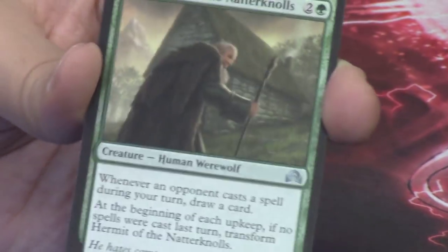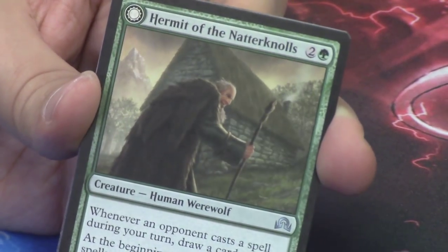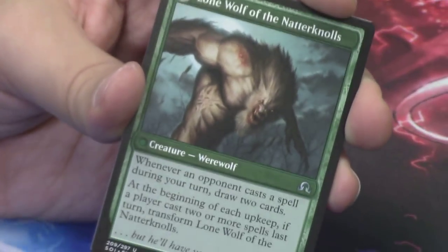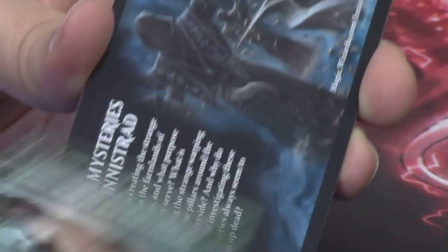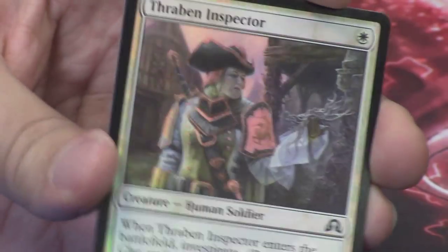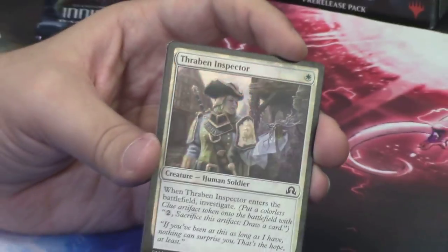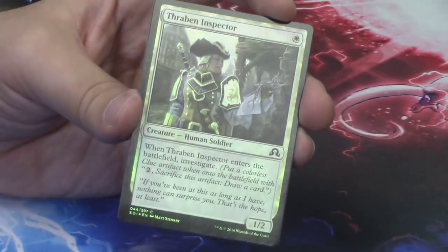Behind the Angel of Deliverance we have another Hermit of the Natterknolls — I think we have more Hermit of the Natterknolls than any other flip card from this set so far. It flips into the Lone Wolf of the Natterknolls. I love the art and the flavor on this card. Behind it we have a foil Thraben Inspector — I like to call it Inspector Gadget. That actually looks really cool in foil; the armor with the sheen and foiling pattern looks fantastic.